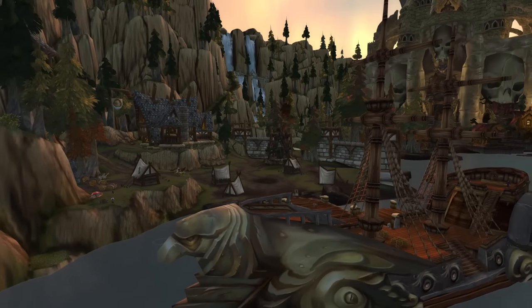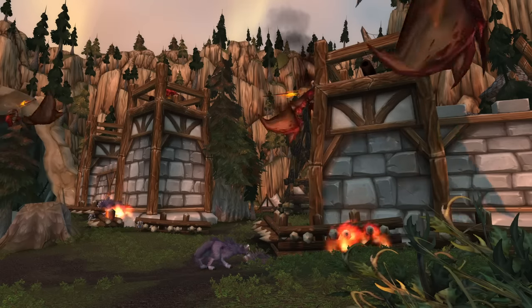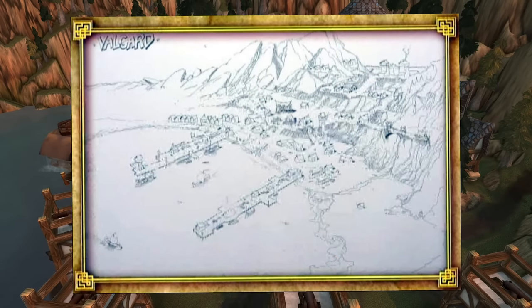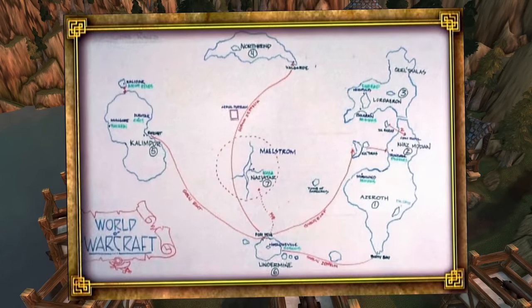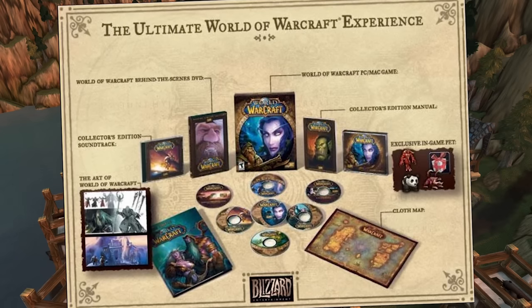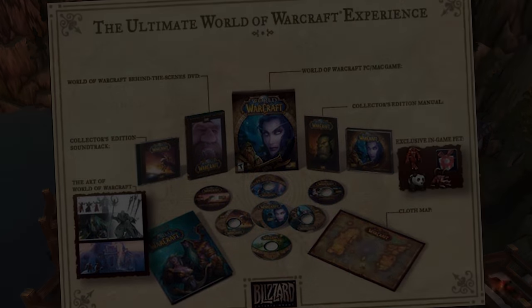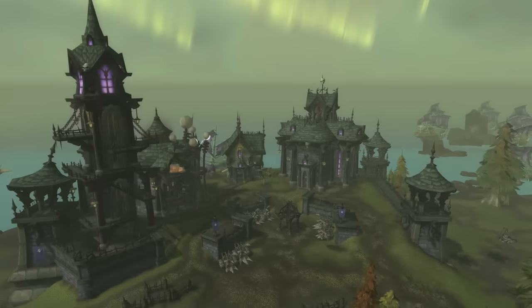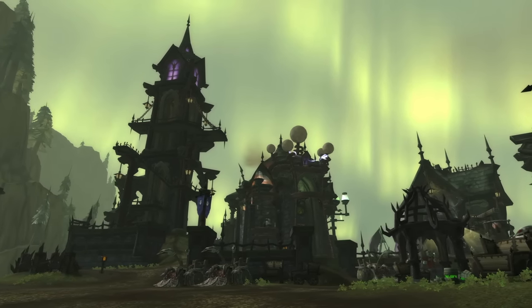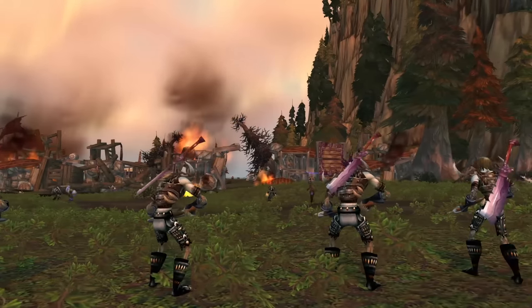For Alliance players, they'll make their first landing in the town called Valgaard, which is constantly being assaulted by the recently awoken Vikings. The town of Valgaard has an interesting past because it was originally planned to be a large port town during the development of Classic World of Warcraft, which is revealed in the Classic WoW Collector's Edition DVD, but of course that never came to fruition. For Horde players, they'll fly into the fortress called Vengeance Landing, where the Forsaken are wiping out shipwrecked Alliance sailors.